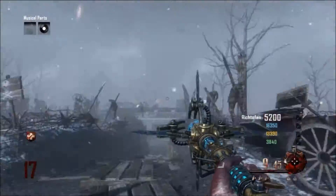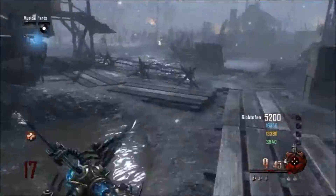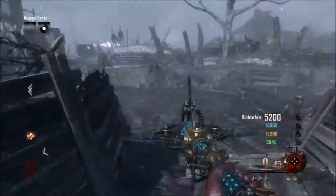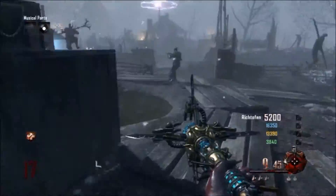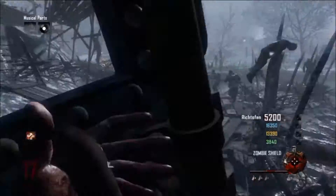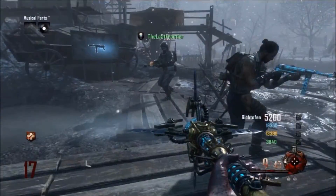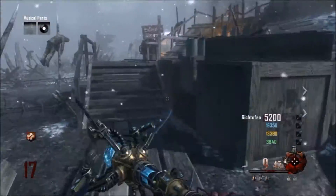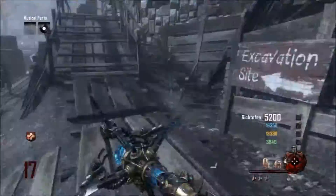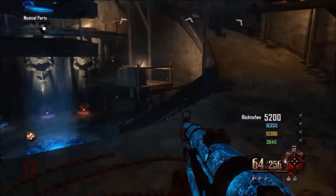So basically — if you haven't played this map — Samantha is in Agartha and she wants to go home. What you gotta do is complete all these tasks to get into Agartha and take her home, though you don't literally take her home — you just get a really cool cutscene which I will add at the end of the video. Right now everybody is just frantically trying to find zombies, so I go try the zombie blood thing again.